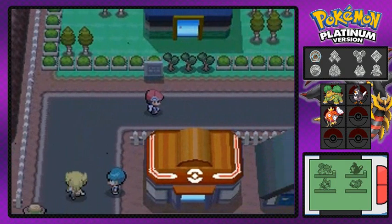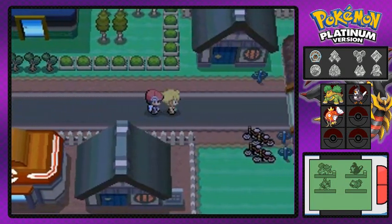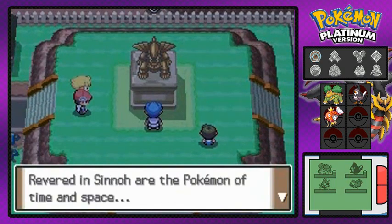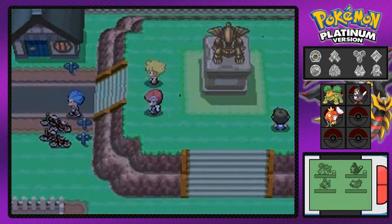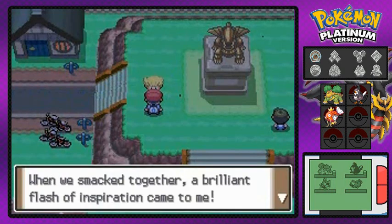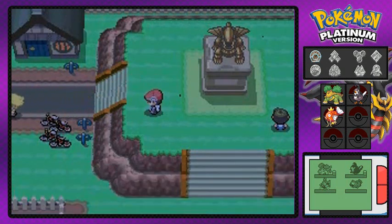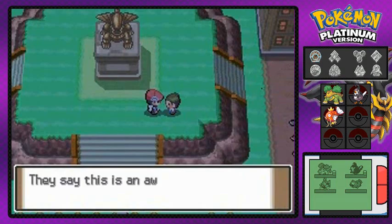Walking around, there's a lot to find here like the bike shop. This guy takes us over to the statue of the legendary Pokémon — Dialga. The same guy we saw at the lake front is here, looking over the statue because it has a real meaning. He tells us to avoid enemy attacks and we'd be invincible — then he runs away. That guy bugs the crap out of me.